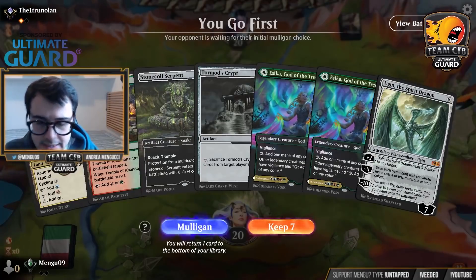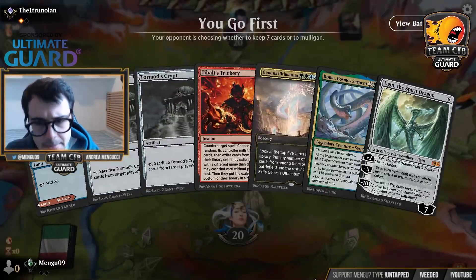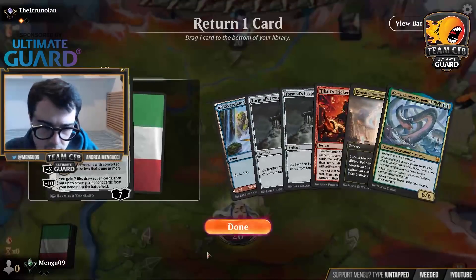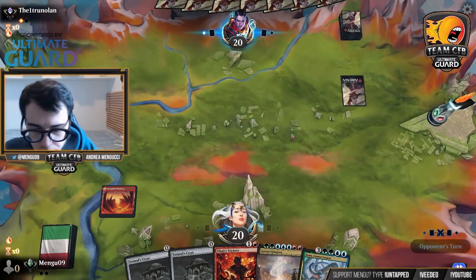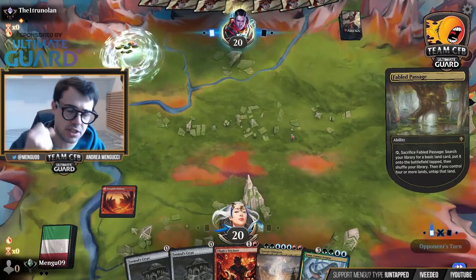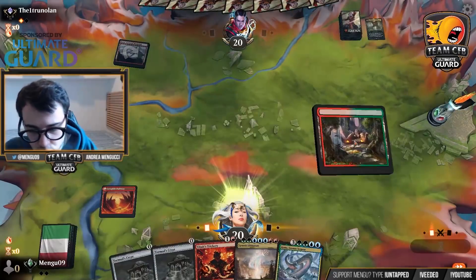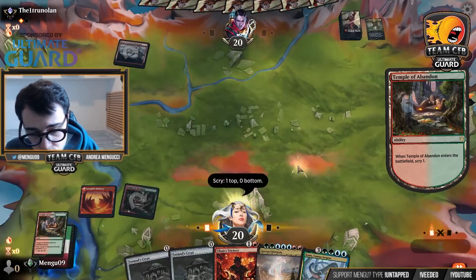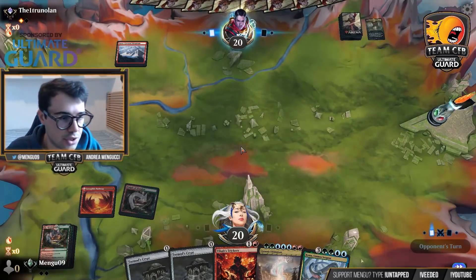I'm on the play against Mono Red. This is not a keep, especially since it's on seven. I'm keeping this one at six — I only need one land for the combo to happen. Whatever you keep, hands that don't have all the pieces — by all the pieces I mean two lands, Tibalt's Trickery, and a Stone Coil Serpent or Tormod's Crypt — it's much more likely to just draw the one missing piece than to mulligan for a whole new configuration.